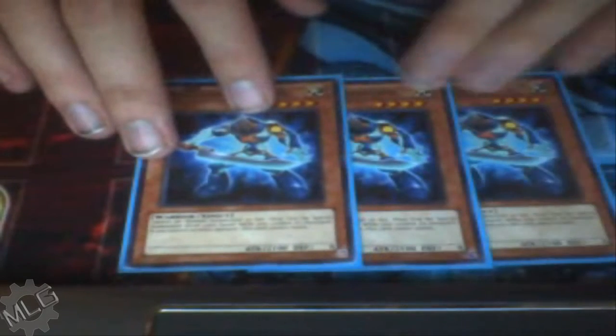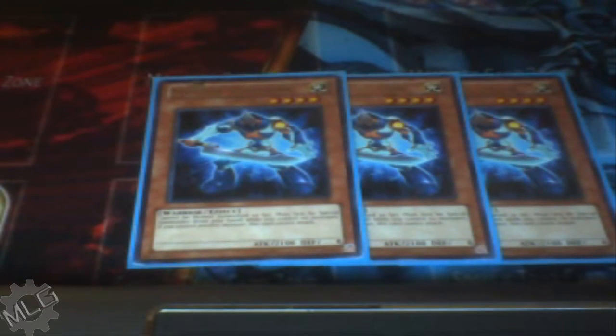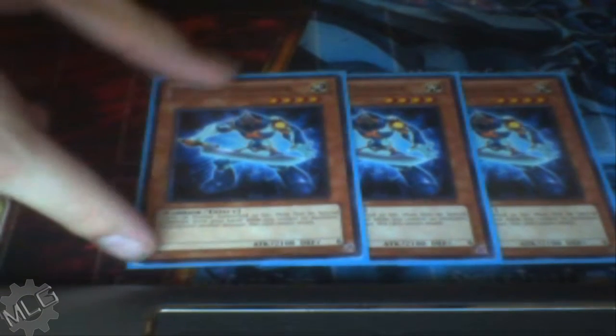Starting off, we've got three copies of Photon Thrasher — absolutely amazing monster for rank 4s. Good 2100 beat stick that can be used for a little bit more field control and actually be used effectively just alone.